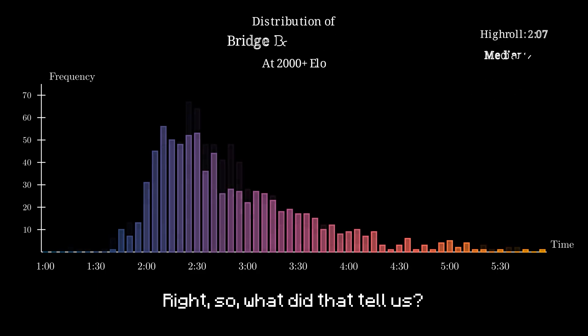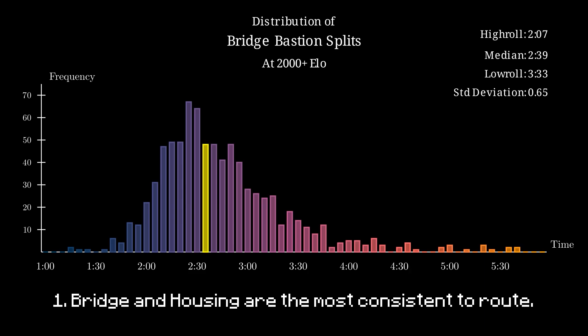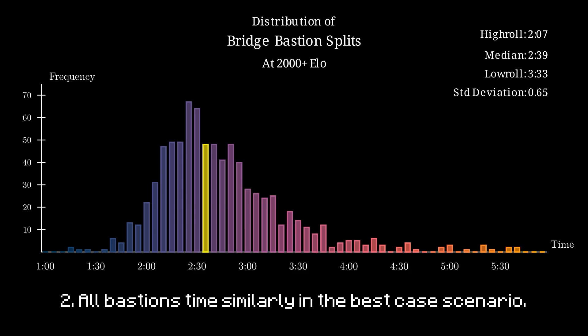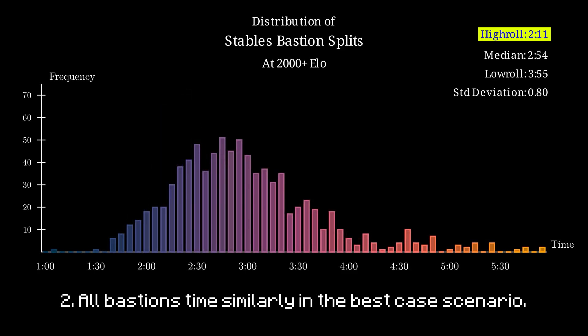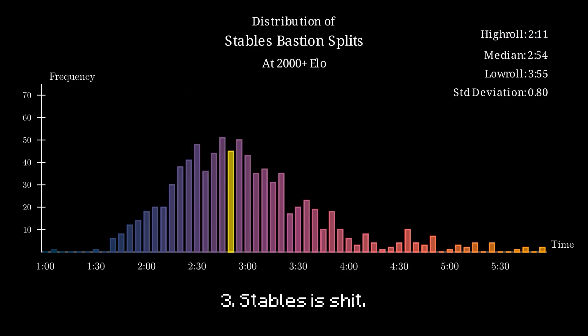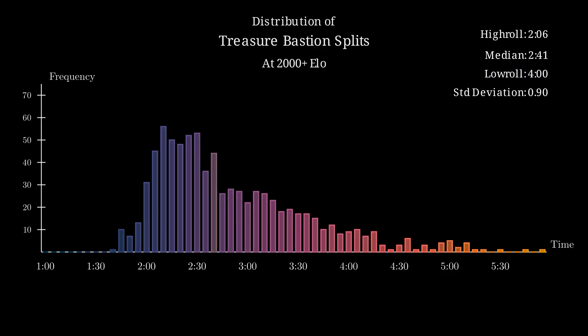So what did that tell us? Quite a few things. Firstly, bridge — with housing just behind it — is the most consistent bastion by measure of standard deviation, which makes sense. Secondly, all bastion types are pretty similar pace-wise when considering the fastest 10% of cases, falling within a 10-second range. Thirdly, stables is just poor in the average case compared to the others. And lastly, treasure has a lot of variance due to sometimes needing to mine the mob spawner or guessing a direction for the fortress — in the worst 10% of routes it's far slower than the other bastions.